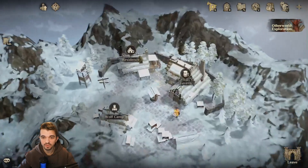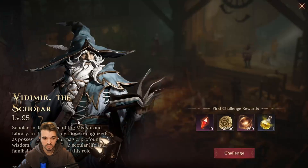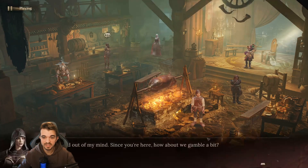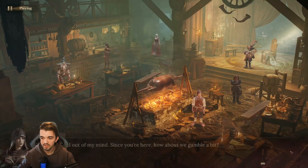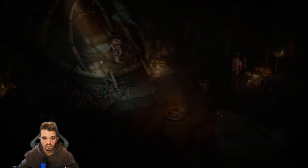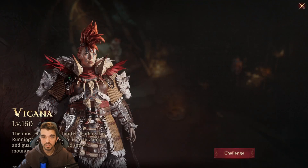We have three inside the Sunrise Camp — two inside the Tavern. It's Vidimir that you can challenge, level 95. And we have Tia as well, level 95. If we go outside and go to Wolf Camp, we have one more: it's Vikana, and it's level 160.